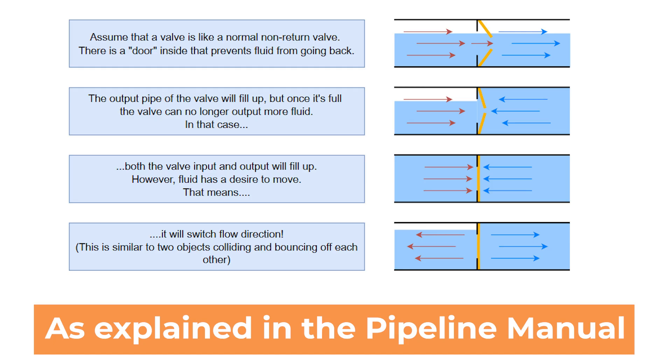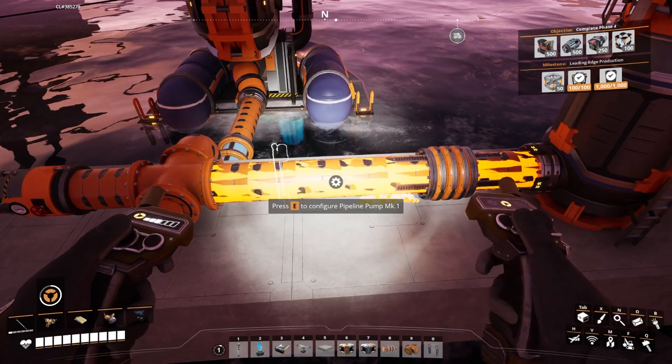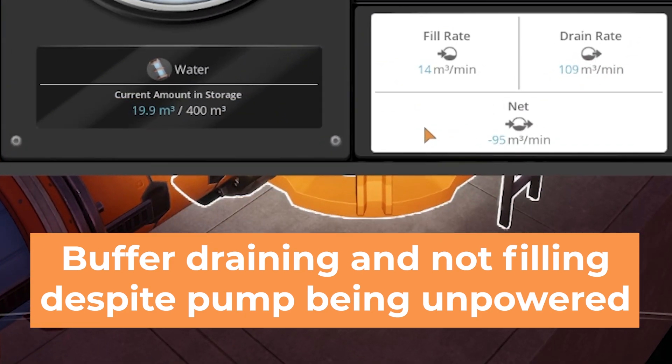In addition to that, valves can limit flow rate in undesirable ways by affecting the pressure of each pipe segment and preventing normal flow. If all you want to do is prevent backflow, consider using an unpowered pump, as these will also lock the flow direction of pipes without introducing any additional issues.